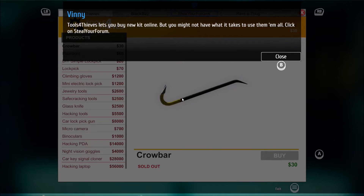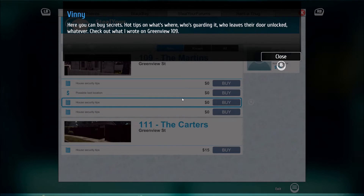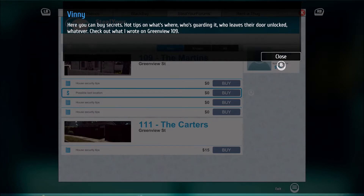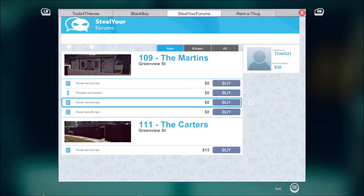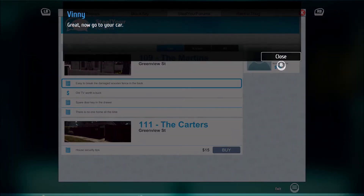Tools for thieves lets you buy new kit online - we can buy everything but you might not have what it takes to use them all. Click on Steal Your Forum - here you can buy secrets, hot tips on what's where, who's guarding it, who leaves the door unlocked. Check out what I wrote on Green View 109. Let me see - house security tips, possible loot location. We're gonna go with house security tips: there's no one home all the time, spare door key in the drawer, old TV worth a buck, easy to break the damaged wooden fence in the back.